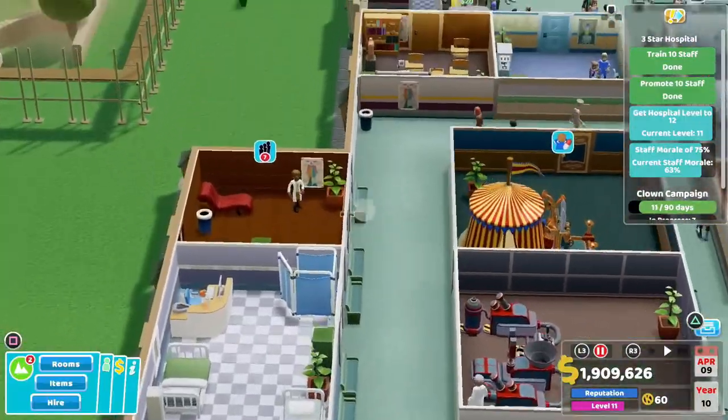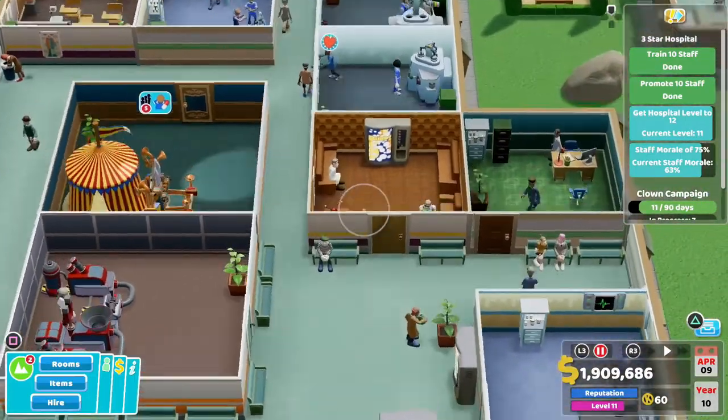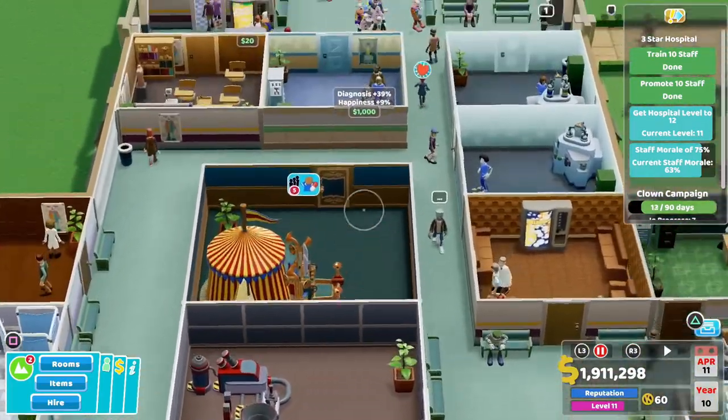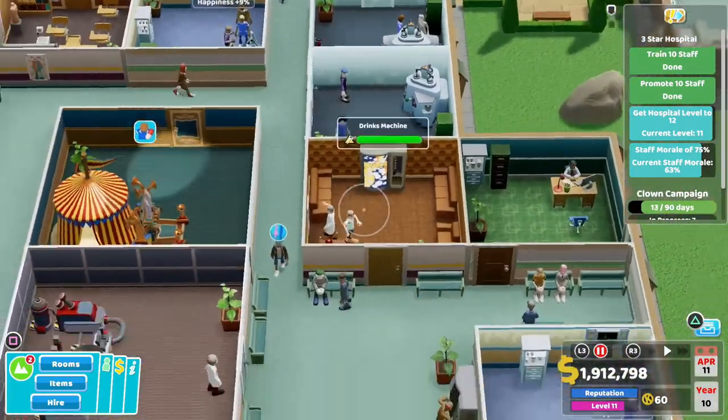So what is Two Point Hospital? Well, it's a business simulator where you can build a hospital and cure funny diseases — well, 'funny' is not the right word. But let's say cleverly conceived ideas.